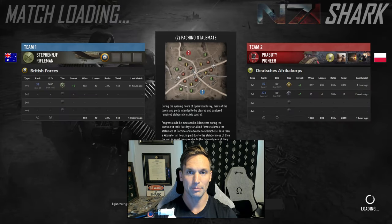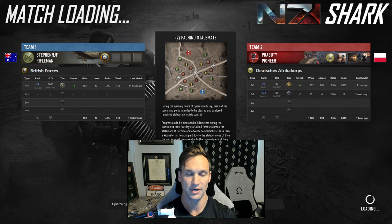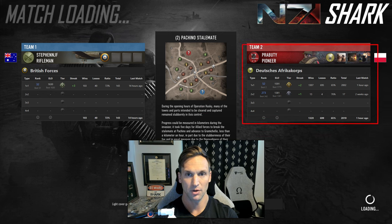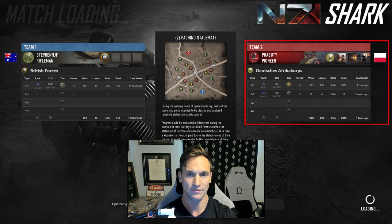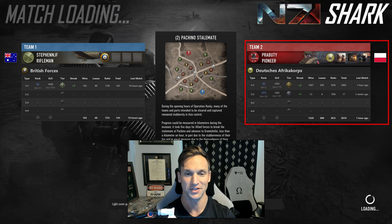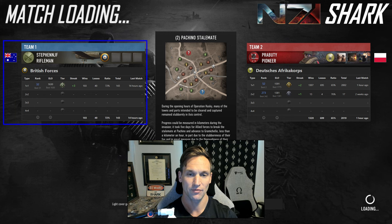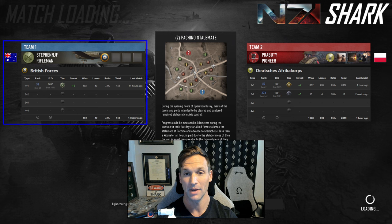Hey everyone, welcome back. Shark here with a 1v1 for you today on the updated Pacino Stalemate. Playing as the Axis we have Praboudi from Poland, rank number 52 with the DAC, using the Armored Support Battle Group — so don't worry, there's no cheese in this one. And then playing against him on the Allied side is Stefan JF from Australia, rank number 32 with the Brits, using the Vanilla Battle Group.